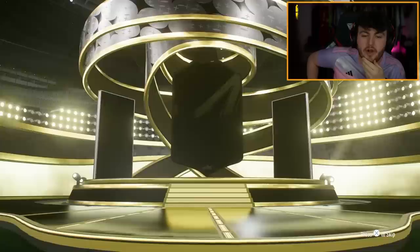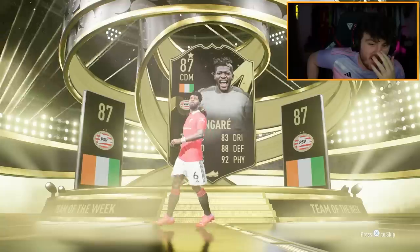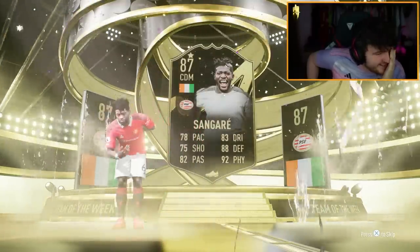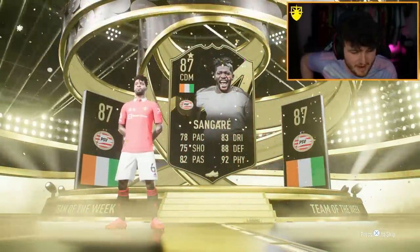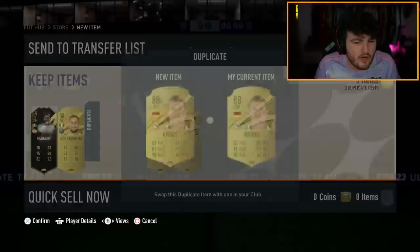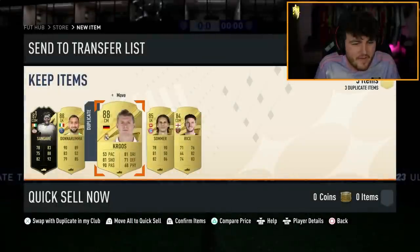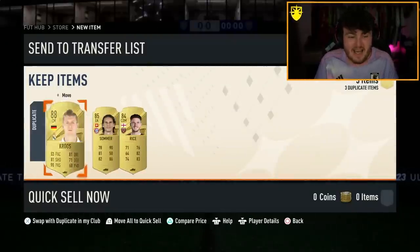In-form — go on Ronaldo. Tangare is 87 rated, to be fair. That's a good start. I'm kind of hoping there's an icon in here, otherwise it's just a massive L. I will take the fodder. Gianluigi Donnarumma and Tony Cruz is good fodder. However, from three of them, not amazing, sadly.